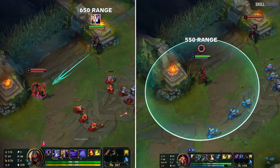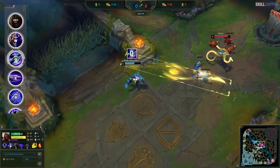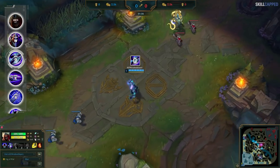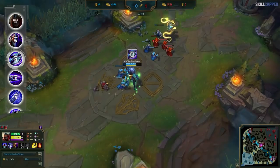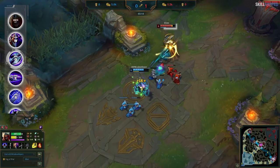Living Shadow also has a deceptively high range of 650, which is 100 higher than the average mage's auto attack. Zed's Razor Shuriken is his Q ability. This is what he skills up first and where a huge portion of the damage comes from. That being said, it has a key weakness: it does 40% less damage on enemies hit beyond the first. When Zed throws out his shuriken, you want to position yourself so that a minion is in front of you. This way, if it does land, you will take significantly less damage.